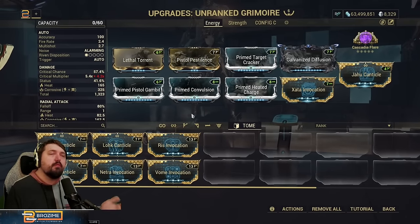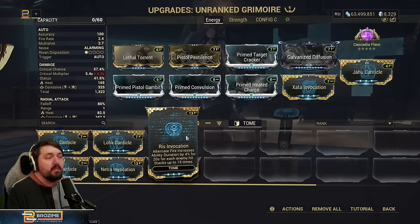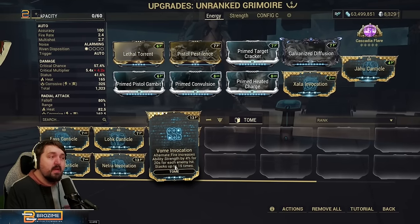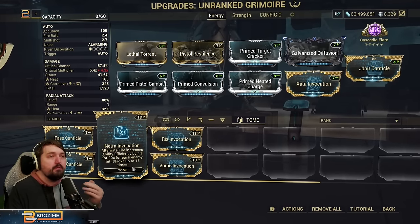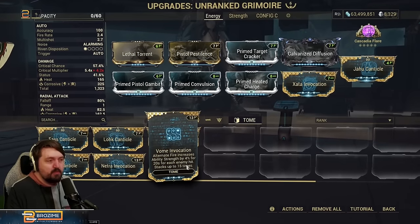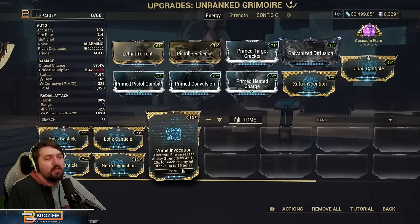The other Invocations are a similar flavor with a different stat. Risks is: the alternate fire increases ability duration by 4% for 20 seconds per enemy hit, stacking up to 15 times. Vome is that same mechanic but for strength, and Netra is that but for efficiency — so you can get 60 duration, 60 strength, or 60 efficiency respectively.